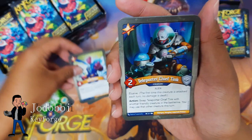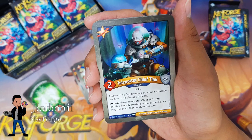Particle Sweep deals two damage to a creature; if it is a mutant creature, destroy it instead.